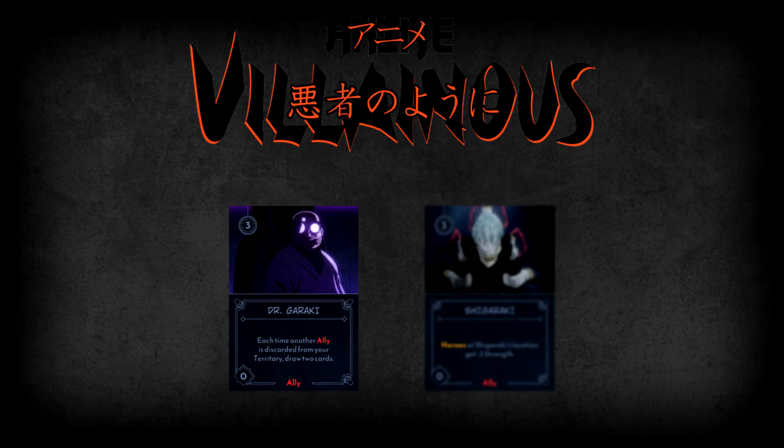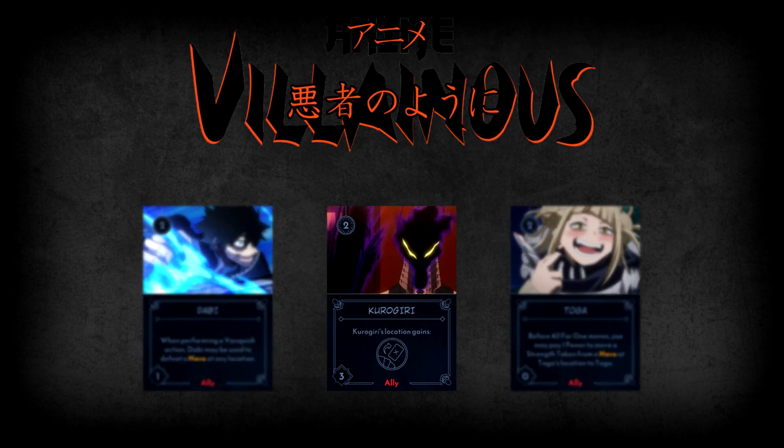Next, we have three more members of the League of Villains: Kuragiri, Dabi, and Toga. Kuragiri is one of All for One's most versatile allies, having the highest default strength value of three while also giving his location a discard cards action — a major boon since All for One always has at least one hero in his territory. Dabi's ability is that he can be used to defeat a hero at any location when performing a Vanquish action, making him a prime candidate for extra strength. Toga's ability lets you pay one power before All for One moves to transfer a strength token from a hero at Toga's location to Toga herself, giving All for One a reliable option to take those tokens.